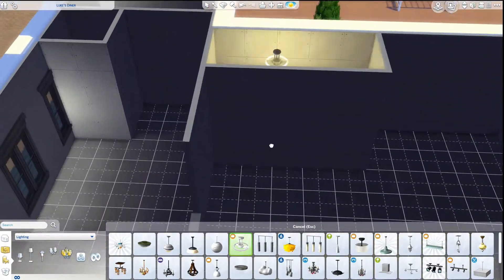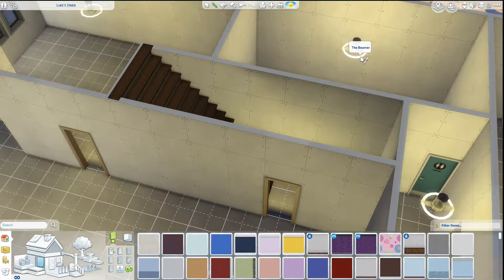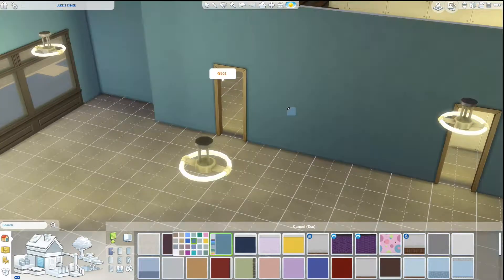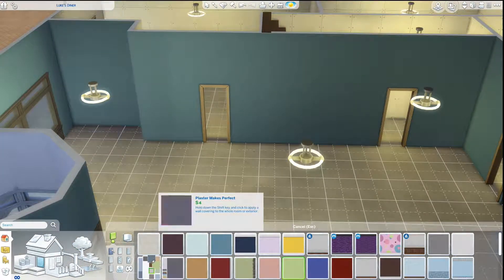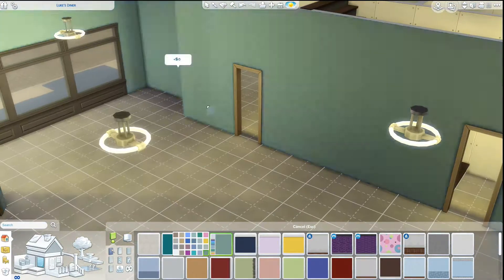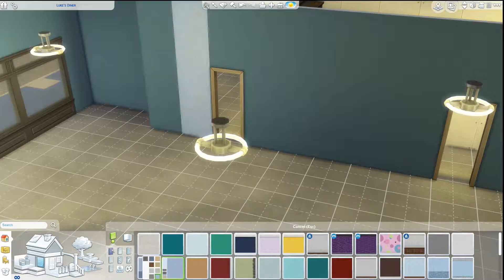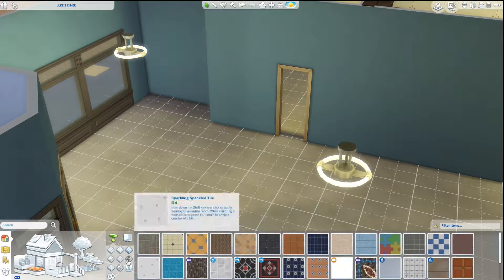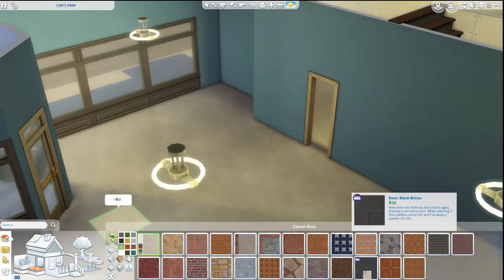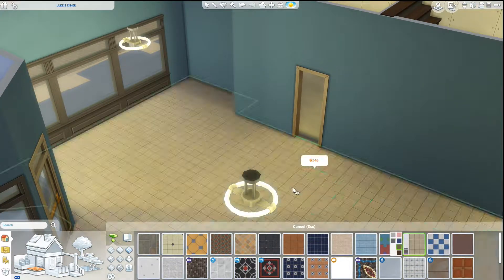In the back you kind of see people on the show disappear through that archway — they'll say they're going to the bathroom or the storage room. So I had to use my imagination as to how that layout was back there and just made it up as I went. I wanted to make sure I got the perfect color in here too, because there are so many times in the show that they focus on the paint color in Luke's, whether it's Lorelai painting it or they're picking out different paint swatches.